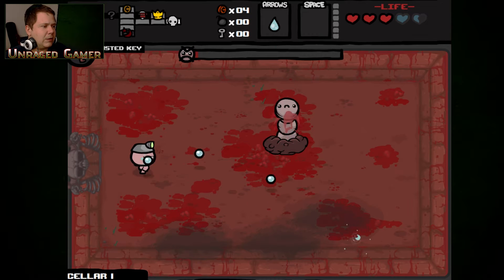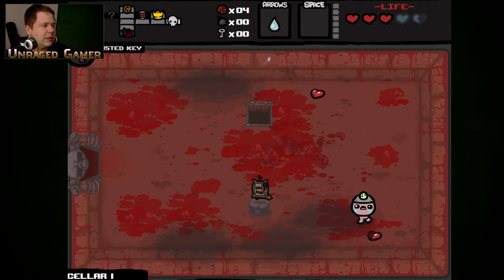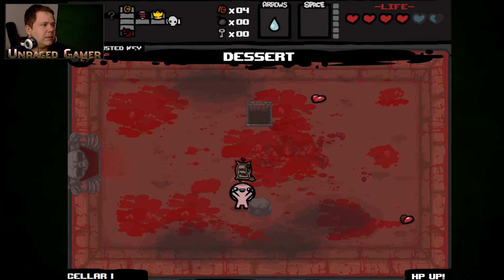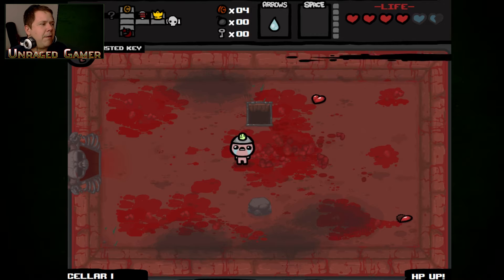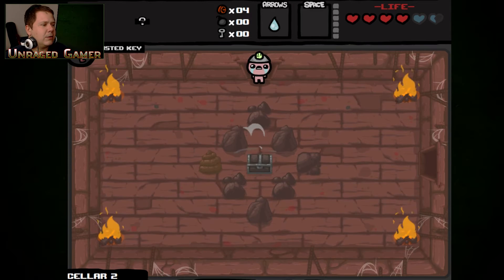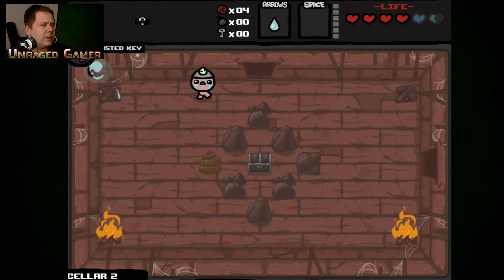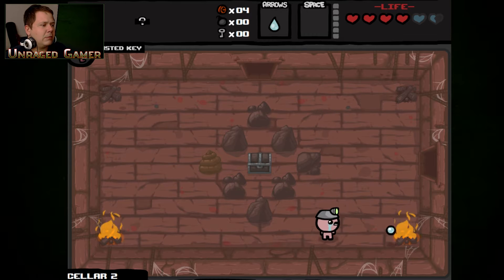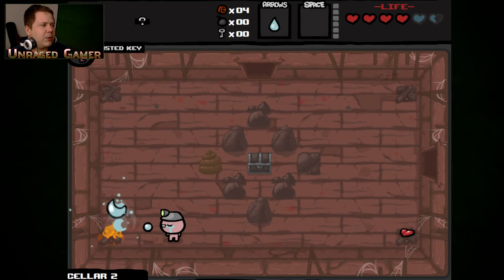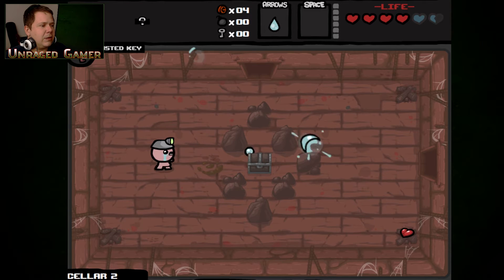I love it when the enemies hurt themselves, especially the bosses. I'm gonna take an HP upgrade. I'm not gonna go into the cursed room. I don't know if I have another bomb, so I can't do that either. Curse of Darkness — okay. So I can't see the map. But there is a secret room in here.